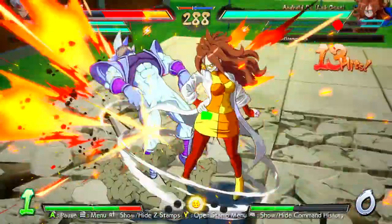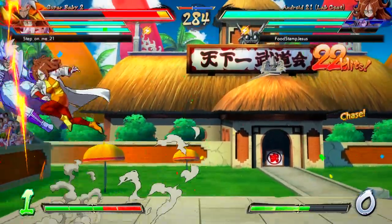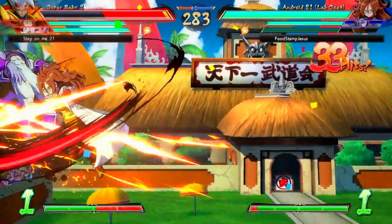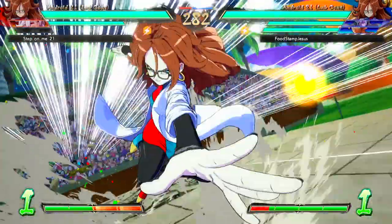My apologies about that guys. Android 21 is doing beautiful work here in the corner. Already taking out Baby as well. As long as she didn't drop the read jump and she didn't go for the corner circle — back into the assist and Baby's already out of the game. That was quick.